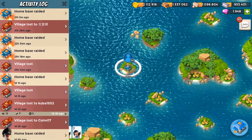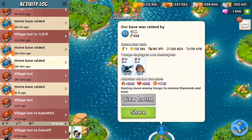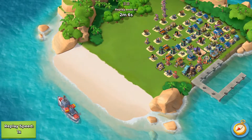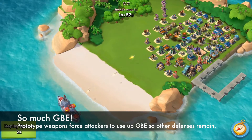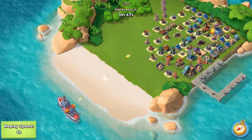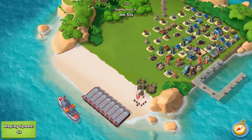I'm going to go through my activity log and show you that without a prototype weapon it's very hard to defend at these levels. This first replay is basically showing someone wiping out every single thing on my base with GBE. When someone has that much GBE, you're really not going to be able to defend.